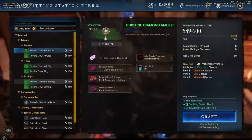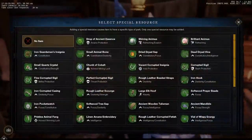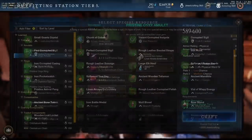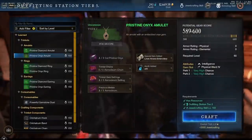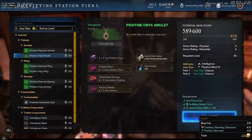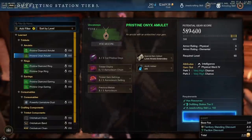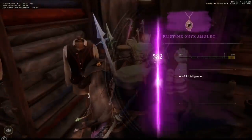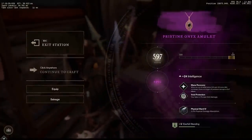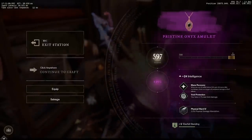More and more people getting more money and more crafts being made — all of this is going to continue to go down in value, but right now this is some of the best gear in the game for sure. We're about to craft an amulet. It looks like we're focused on getting intel as our primary attribute — a pristine onyx amulet. We get +24 intel, void protection, and mana recovery. Mana recovery is not too bad.